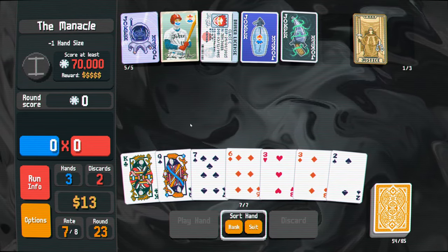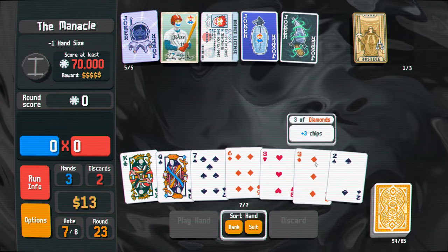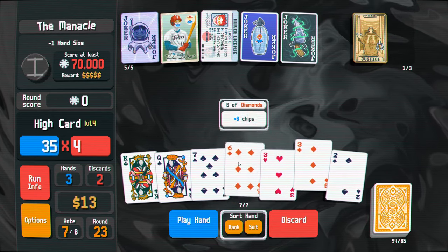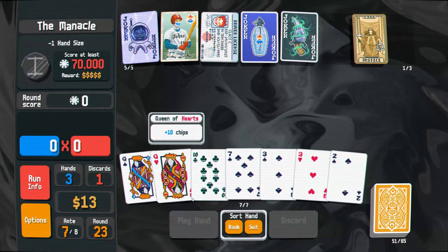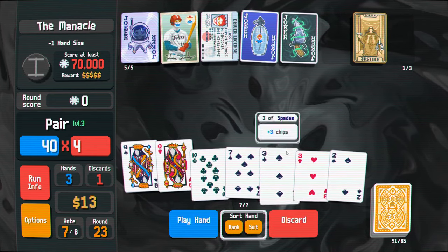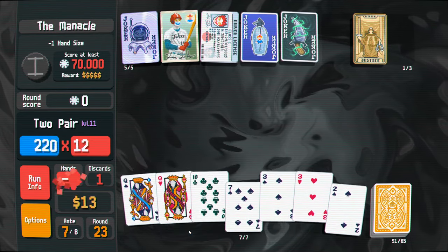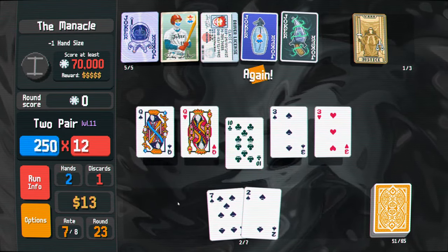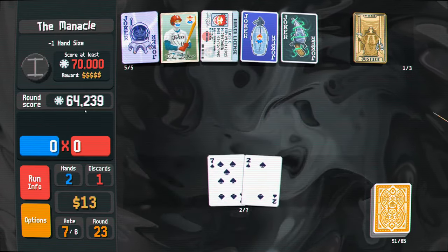Wow, this is not good. One, two, three. We have a pair. Two, three, four - got two of these. We also have a two pair. Let's just go ahead and play the two pair. We can throw out this club. This might be enough, honestly. It was close.